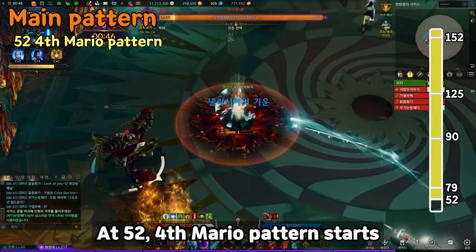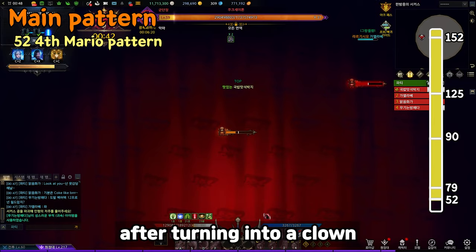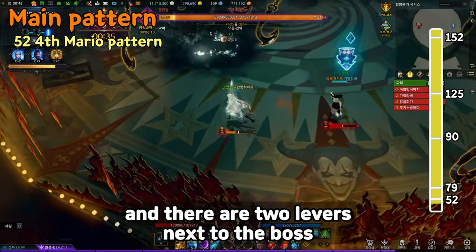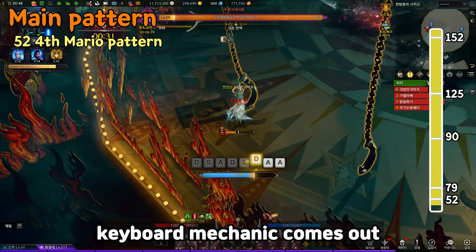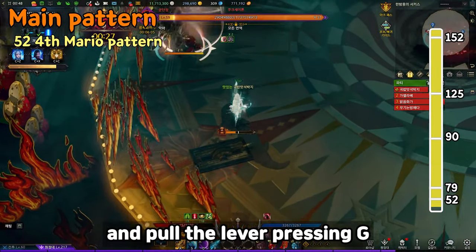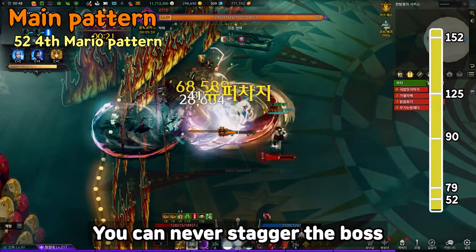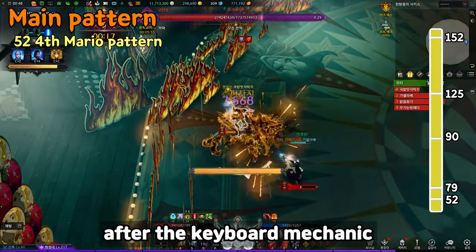At 52 HP, the fourth Mario pattern starts. Number 4 Mario gets in after turning into a clown. Write down the color and the curtain falls. Suddenly hooks come out from the left and there are two levers next to the boss. When you get close to a lever, you get stunned and a simple keyboard mechanic appears. Quickly solve the mechanic and pull the lever by pressing G. If both levers are pulled, you can then stagger the boss — you cannot stagger before pulling both levers, so don't forget to press G after the keyboard mechanic.